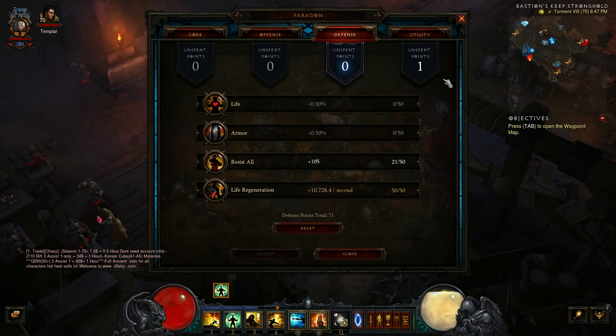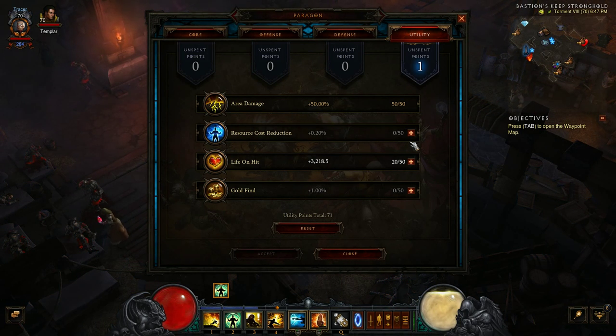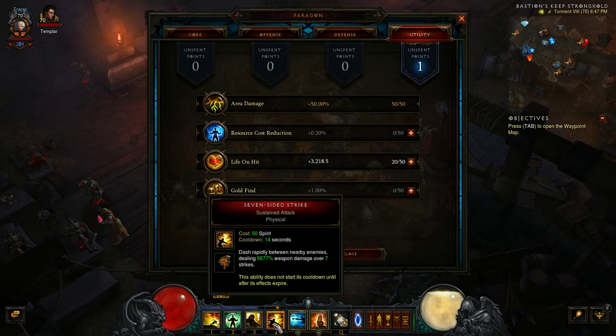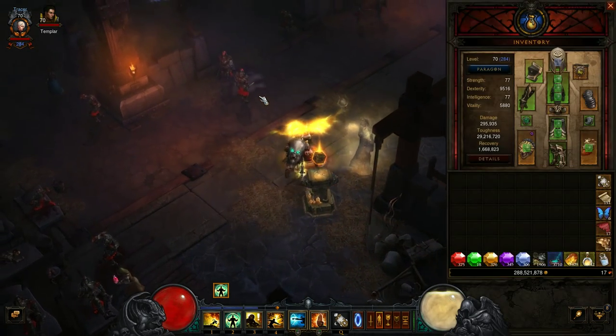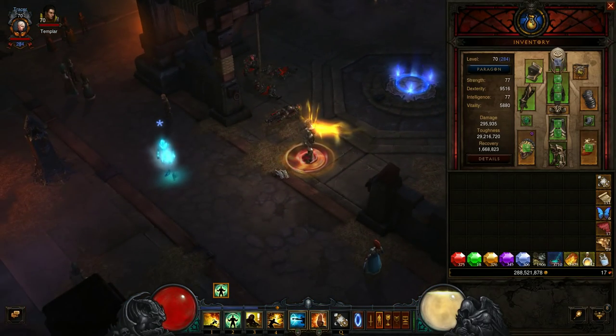For defense paragon points: put everything into life regeneration, because this build really lacks life regen. Then resist all, armor, and life percentage. For utility: go area damage, then life on hit, then resource cost reduction — gold find is useless. Resource cost reduction is not that important either since Seven-Sided Strike is our only spend and we always have enough spirit.